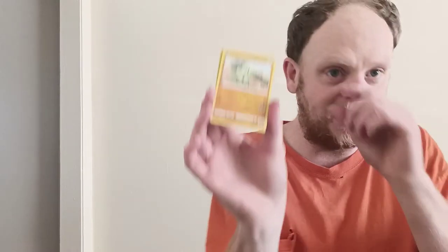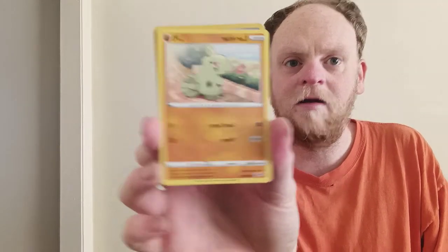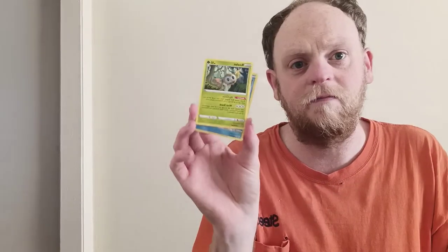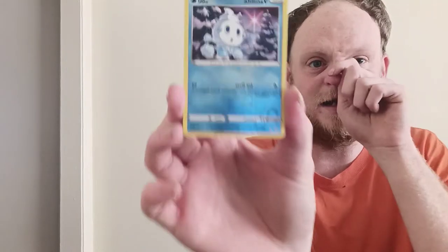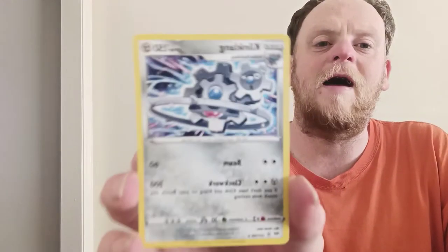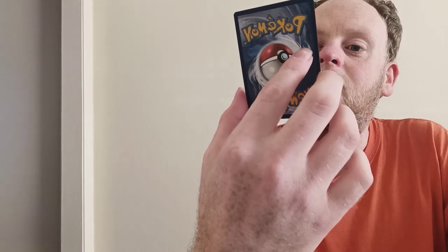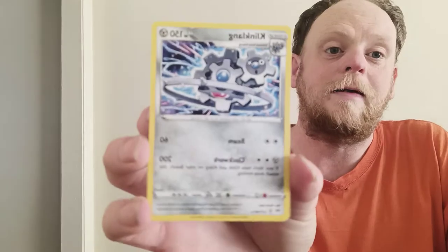One, two, three, four. An animal, fighting type. Right there. A monk. A monk again. Water and ice right there. A monk, water and ice type. Bird, flame bird, that fall, ice cream one. And I don't know what that is, like a rope. I don't know what that is. Aloha, see you later.